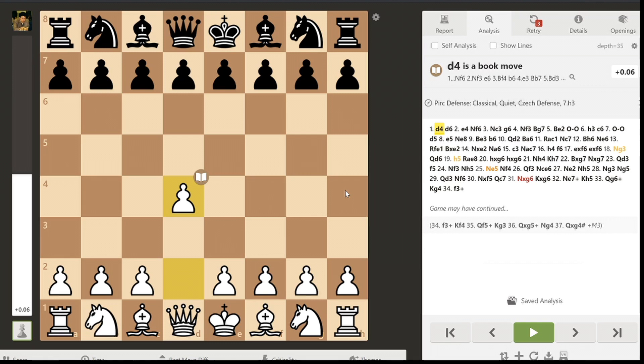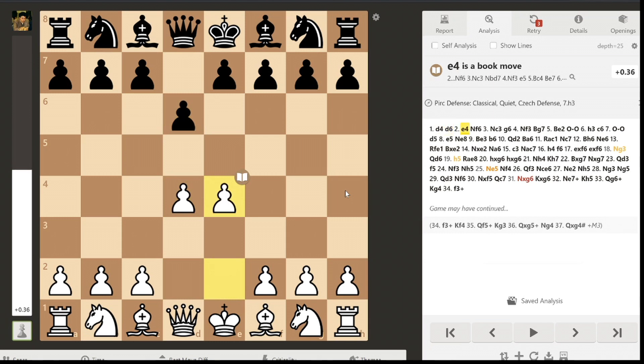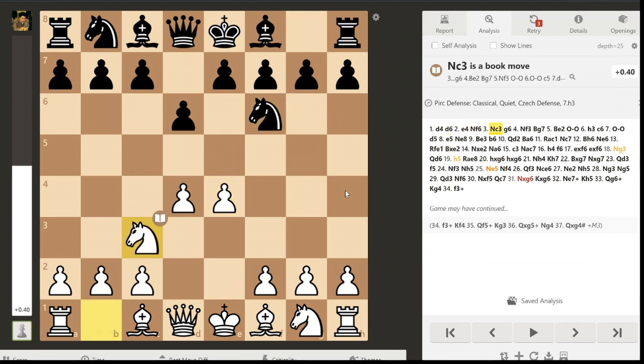Without further ado, let me go into the analysis of this game. So d4, d6, e4, Nf6, Nc3. This is the Pirc Defense. And here, after g6, I play the move Nf3, which goes with the spirit of this position of developing my pieces and also supporting the very strong center pawns of d4 and e4.